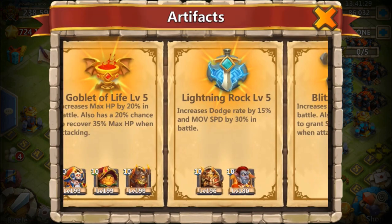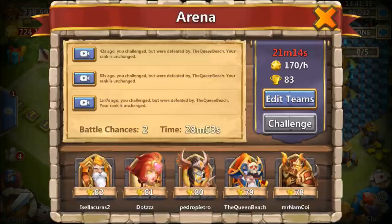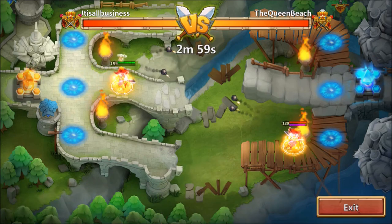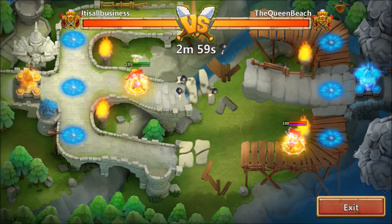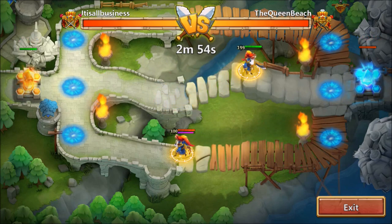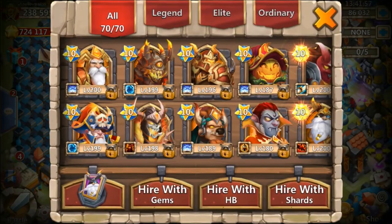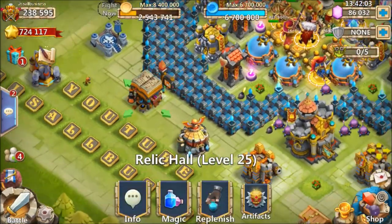I'm gonna go ahead and throw my Dreddrake in Blitz scroll — take him out of Goblet of Life, throw him in Blitz scroll. Now we both have full speed, so let's toss my Dreddrake down. Man, that was close — let me put that in slow-mo. Both Dreddrakes proc at the same time pretty much; mine hits the crystal a split second earlier. It seems like they definitely went off at the same time — I just happened to proc the blitz speed stun reflect or whatever and didn't get stunned.